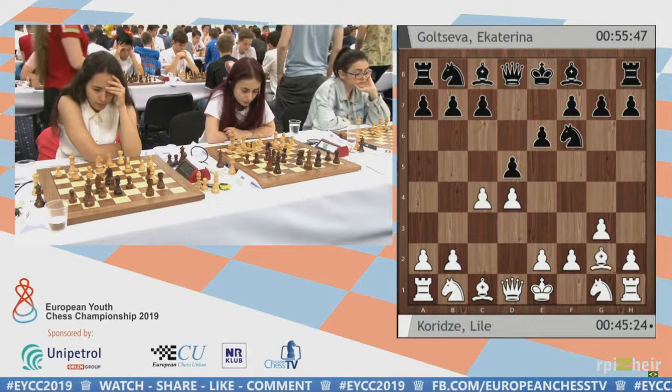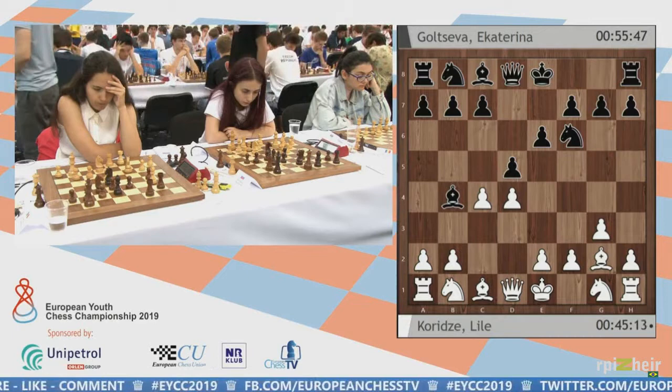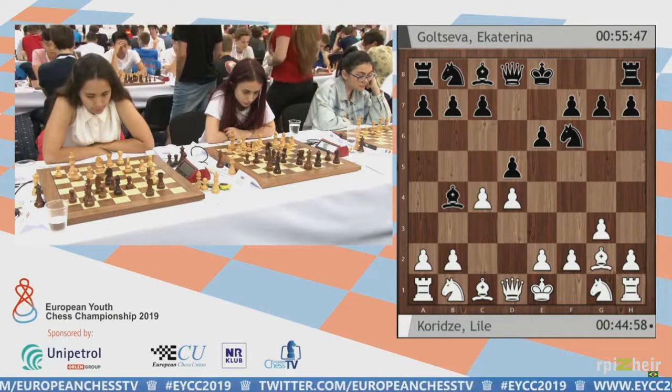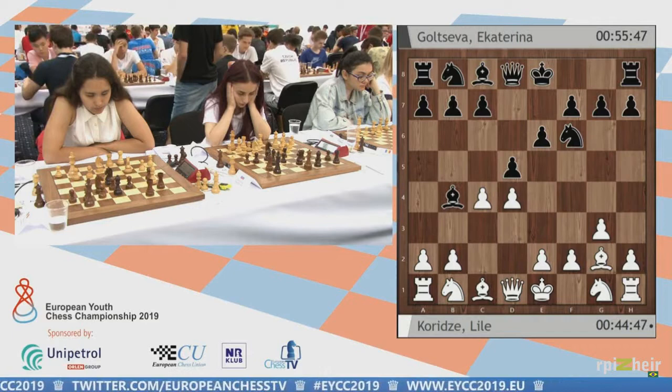But this is already a full-blooded Catalan, so Bishop b4 check has been played. In my view, the Catalan is a really great opening that one should probably study as a d4 player, because you will learn a lot during the process. In my view, black has problems choosing which line to play. There are some lines where black wins a pawn but they are very risky, while white has a strong initiative.